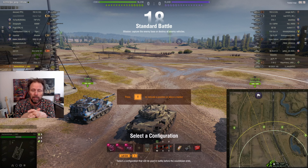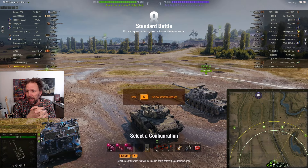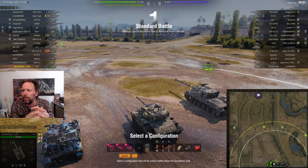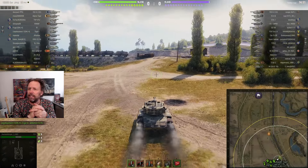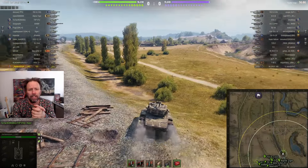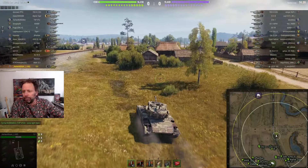Especially tier six light tanks because they rarely see tier eights. I'm showing you another game now with a T37, which is basically similar to a Super Chaffee, but he is in a tier eight game. There could be someone on the enemy team with commander's vision system. Looking at the tier eights: SU Sta-1 probably not, IS-6 probably not, 703 probably not, Super Hellcat with binocs could have super view range.